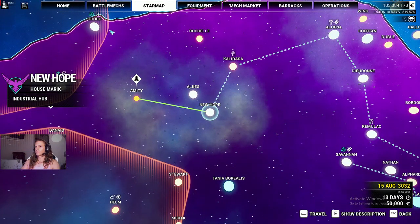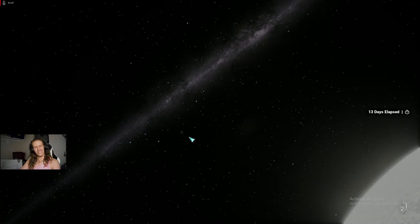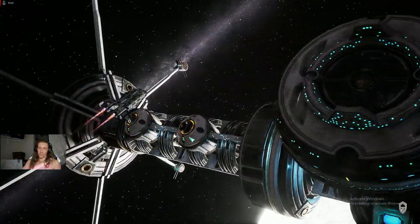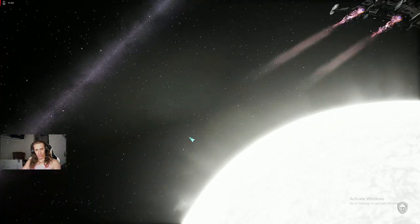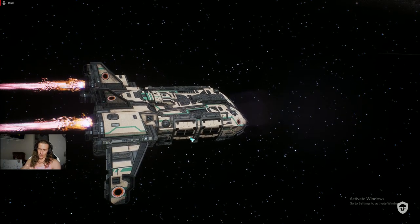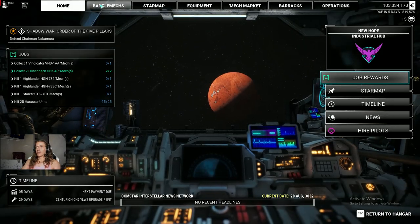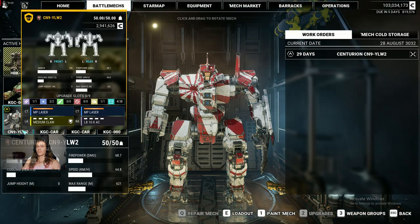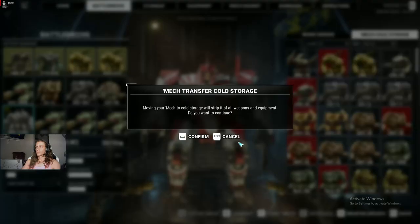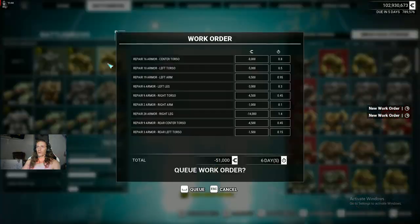That was just a fun mission, wasn't it? But we have a cantina mission contract out for two of the Hunchbacks, so I'm going to go ahead and leave him behind — as much fun as it was lighting people on fire. It's time for him to go home. Goodbye, Mr. Hunchback. You will be remembered.